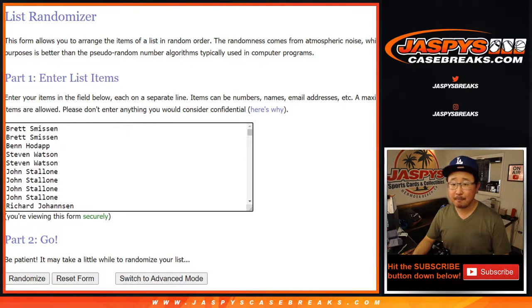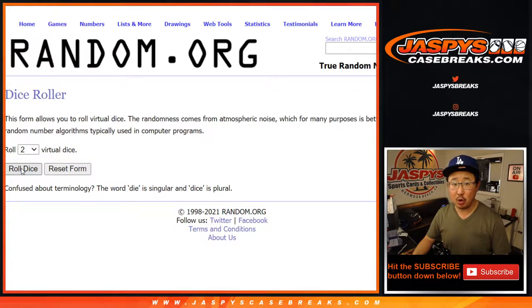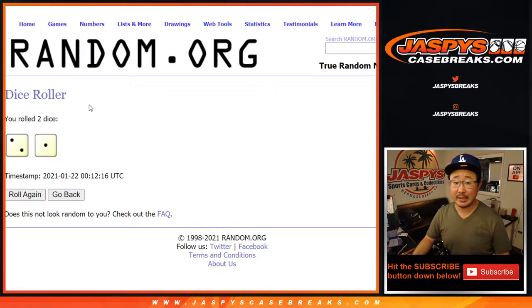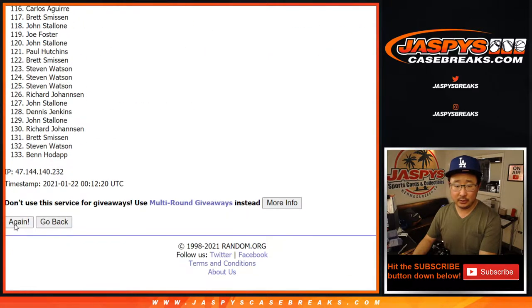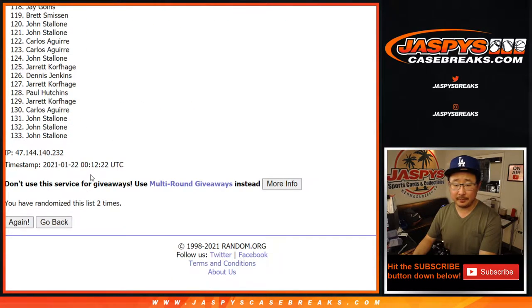I've got all the player names copied in here already. Let's roll it — let's randomize each list 3 times. There you go, 133 items. Perfect.